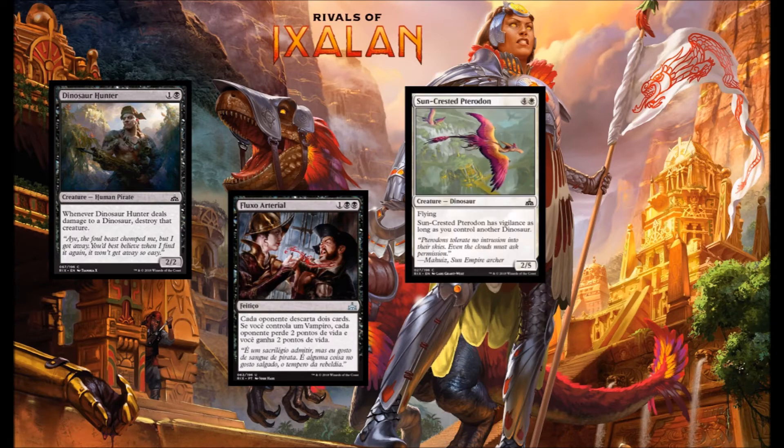Next up we have the Suncrested Pteradon — white and 4 for a 2-5 flying Dino. If you control another Dino, this card gets flying. This isn't a super aggressive card, but it does have a big body. So if you're trying to go blue-white flyers, this guy is going to serve that purpose to be a good blocker while getting in some damage as well.